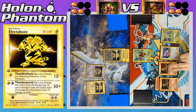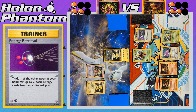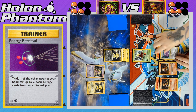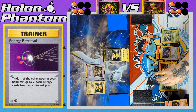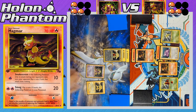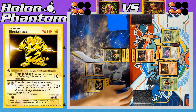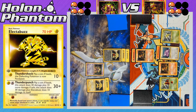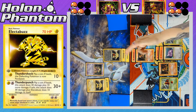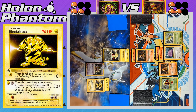The damaged Scyther comes into the active spot for the Magmar side and a second Magmar is benched. The player activates Energy Retrieval, discarding Bill to get back two Fire Energies. A Fire Energy comes down to Ditto, and Magmar jumps into the active spot, attacking with Smokescreen for 10 damage. Electabuzz needs heads to attack through the Smokescreen, but gets tails — the attack misses. On the following Magmar turn, a second Fire Energy powers up Ditto. Magmar Smokescreens again, and again Electabuzz gets tails — another miss.